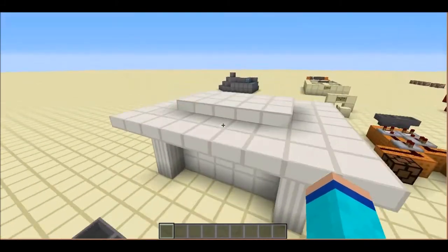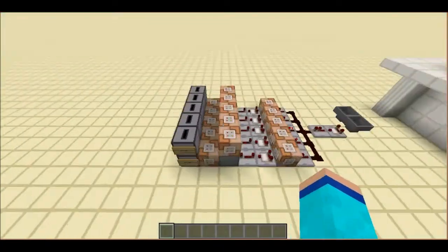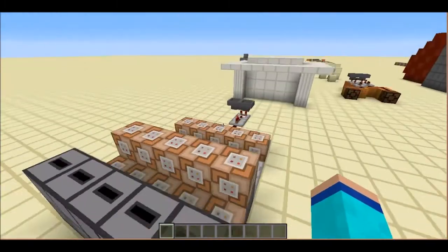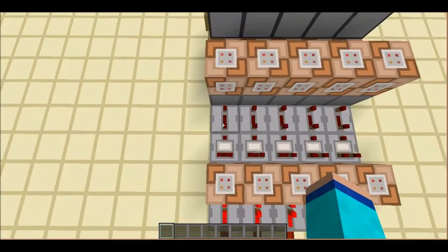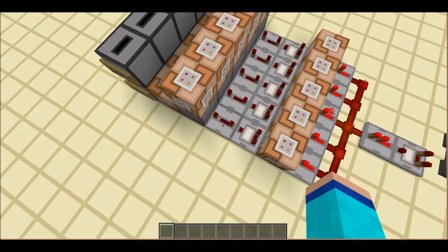The command blocks test whether the dropper round here matches the dropper that is here, which holds all the different crafting recipes. If it's correct, it outputs a signal. Redstone powder goes into a repeater to give it a slight delay, otherwise you'd get the output immediately.